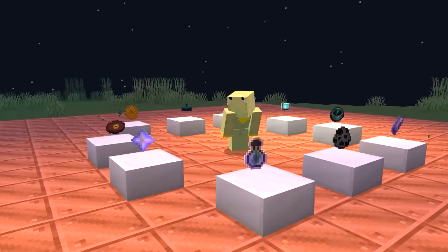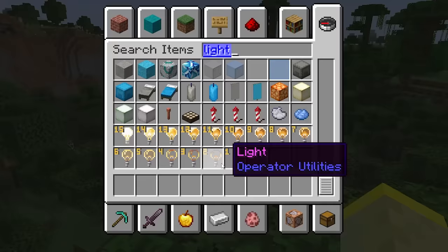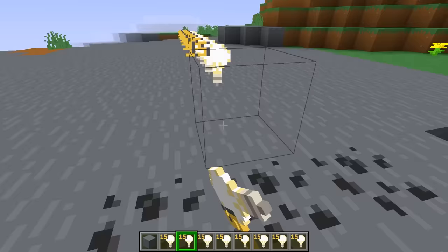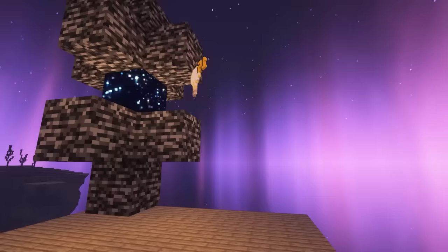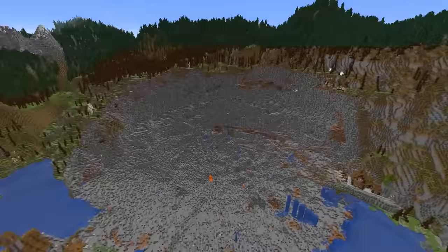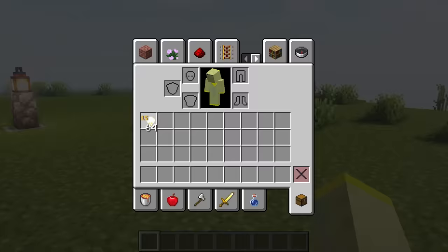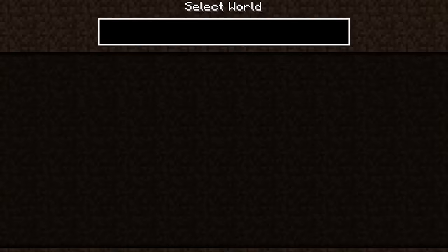Minecraft has a lot of unique items, but one that stands out is the light item. Normally you can only get it in Creative. However, light is technically a block, meaning there is a chance you can get it with the gravity block glitch. Although I do have to warn you — this can make your world completely unplayable. And since the chance of getting the light item is roughly 0.11%, the risk of losing your world ain't worth it.